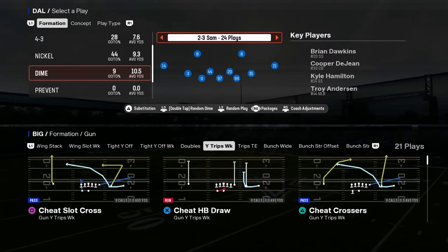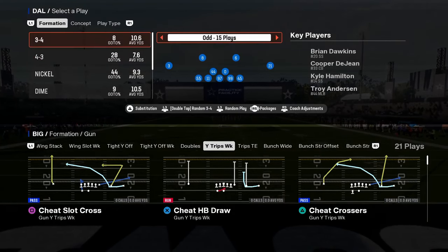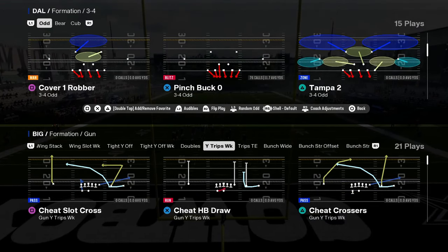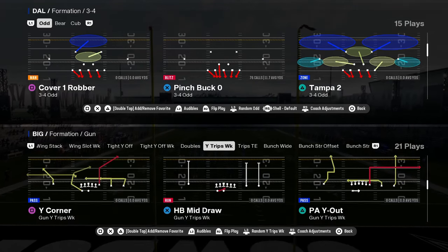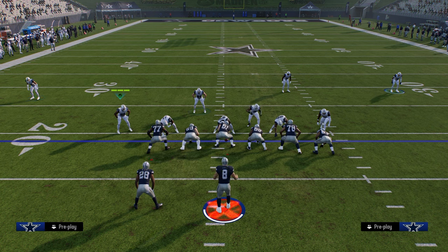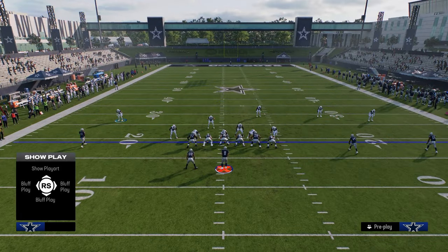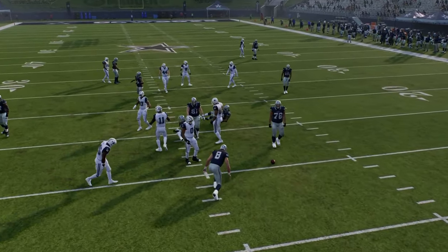The other thing that makes this playbook good is it also has literally everything else. It has 3-4 Odd. The way I like to run 3-4 Odd is with auto flip off. We're going to flip the 3-4 Odd, flip our Pinch Buck, and basically maximize this right side pressure. If you're going to send 5, you do it like this — I'm going to be down here with my user, man the linebacker up with the running back, and you get this really quick edge pressure on the left-hand side.